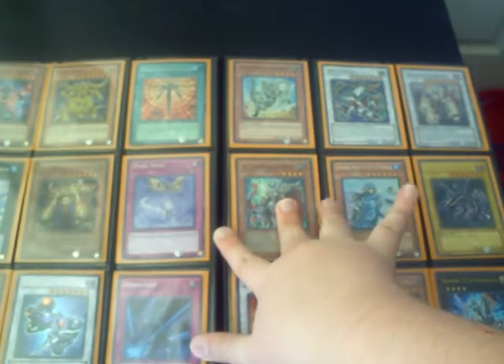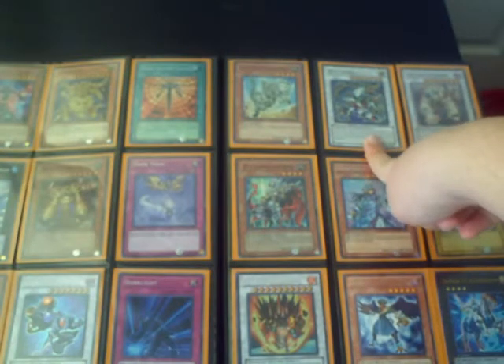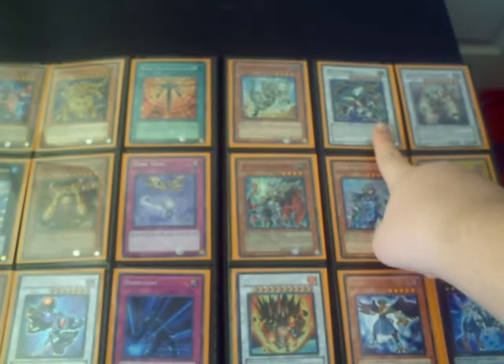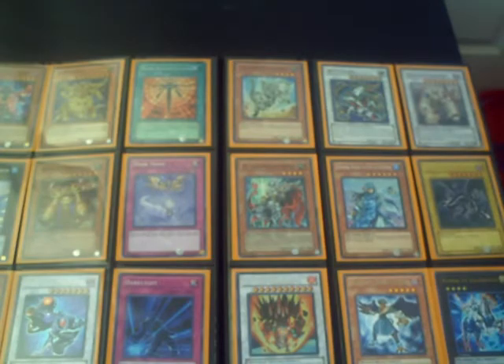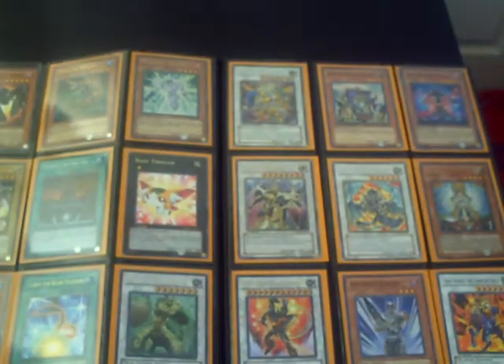Super XX Saber Boggart Knight. Super Fossil Dino. That is a Super Wild Hydra — even if I did trade, it wouldn't be for trade. Super Colossal Fighter. Sorry guys, let me move the camera up a little bit. Alright, there we go.